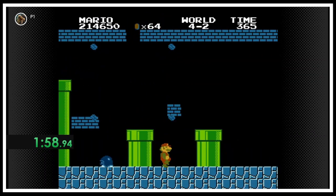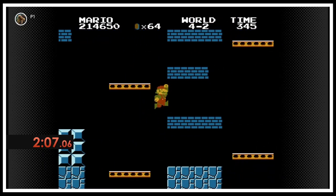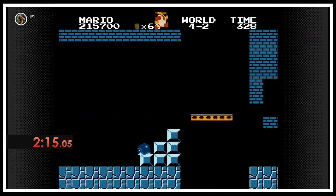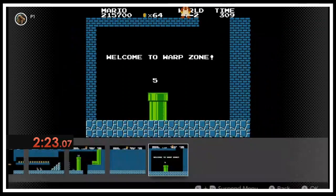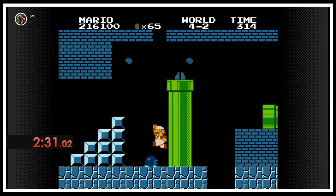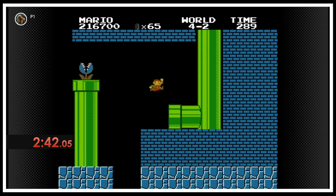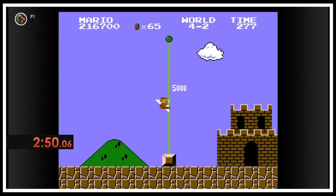I feel like this level does a really good job of evolving the lifts — there's even a buzzy beetle there, there are a lot of buzzy beetles. In 1-2 you could skip all the way to world four, but in 4-2 if you do the same trick it only goes to world five. I always thought that was interesting.